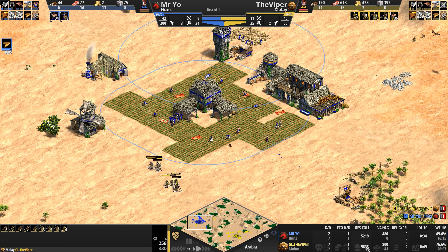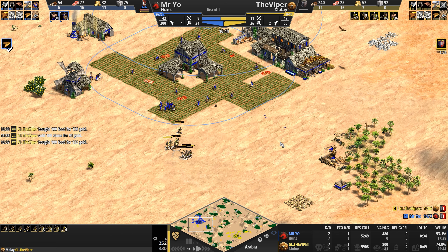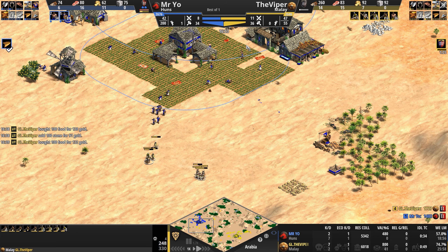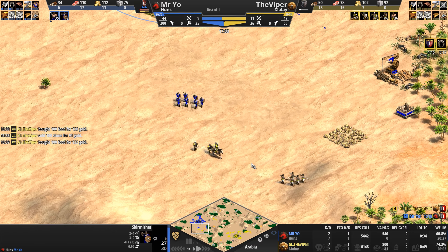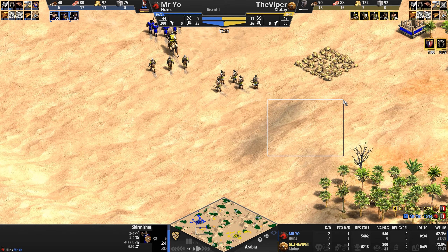The Viper's eco is ahead by about 15% already, even though he's only ahead two villagers, and he is heading up to Castle Age. Up north, an archer takes a bit of fire from a skirmisher. But Mr. Yo has secured himself — maybe not. Maybe temporarily. Maybe the Viper just wanted the high ground.